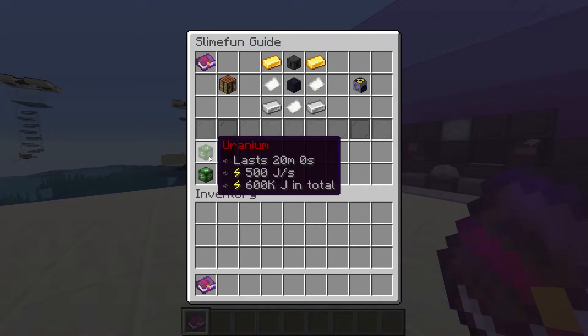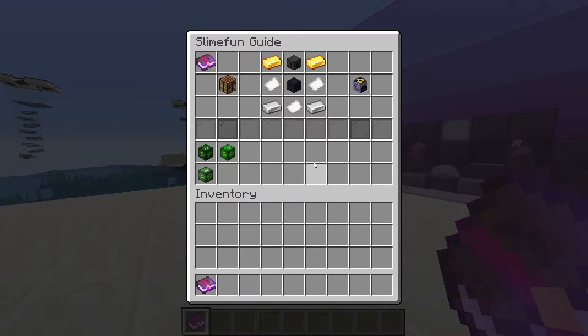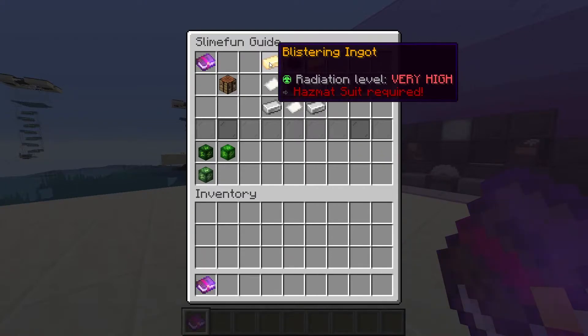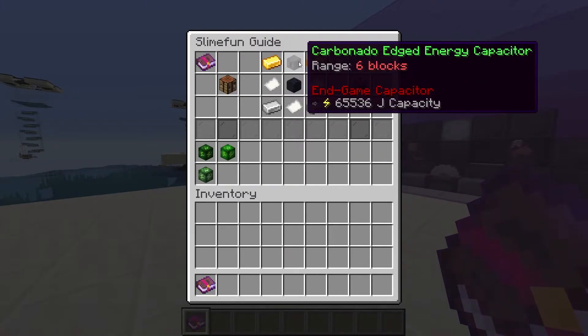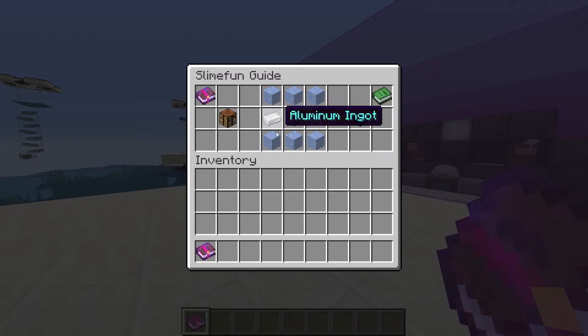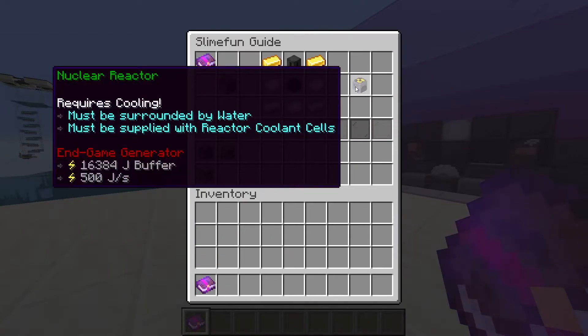If you're not clear on how to get uranium, be sure to watch the video linked here. Our crafting recipe for the nuclear reactor is actually incredibly cheap, especially when compared to the energized solar panel which produces less than half the power. It does include some rather expensive materials, notably two blistering ingots, a carbonado-edged energy capacitor, and three reinforced plates. The lead ingots aren't too bad and the cooling units are also very easy.